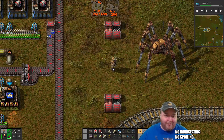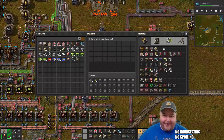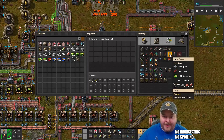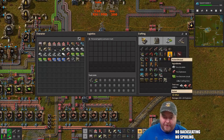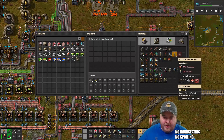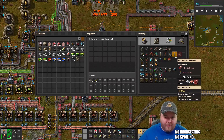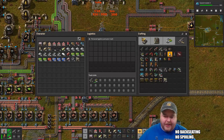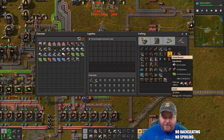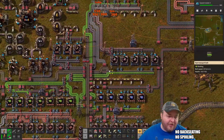That's pretty cool man. All right, let's make some rockets — forget the truck, we got legs. We're going to go kill some bugs with it, I have to test it out. But we gotta make rockets first. Iron plates, explosives, electronic circuits — okay, let's go make a bunch of rockets.